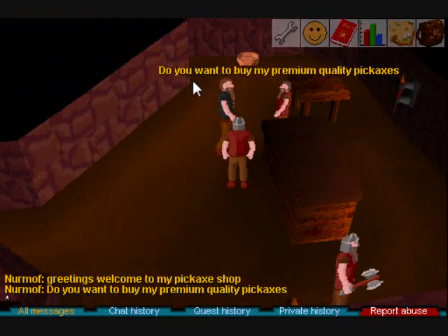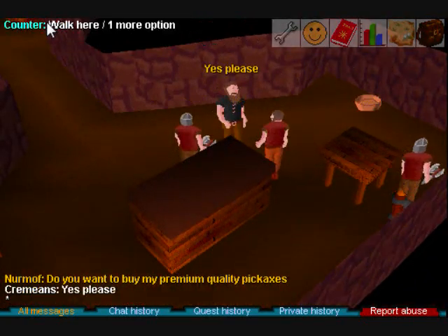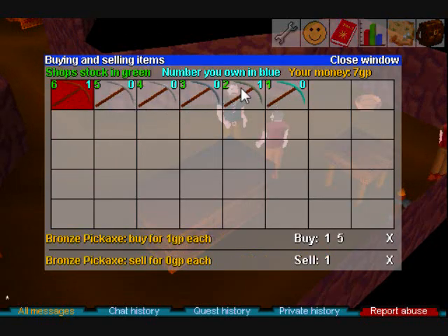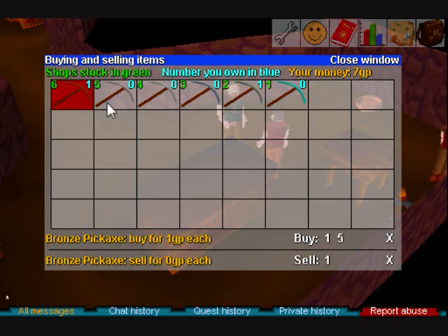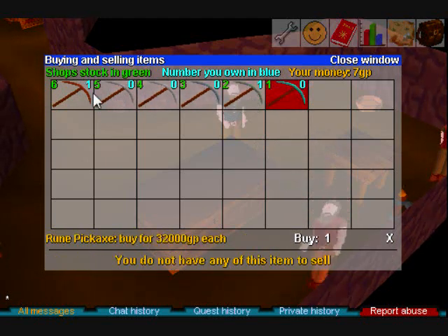Let's go back to talking to NorMuff. He only sells the best quality pickaxes — they do not break. He sells from rune down to bronze. If you're not well-off, you'll have to deal with Adamant because you're poor and broke like me. I advise using your coinage to just buy all the pickaxes and bank them accordingly, withdrawing them when you can use them.